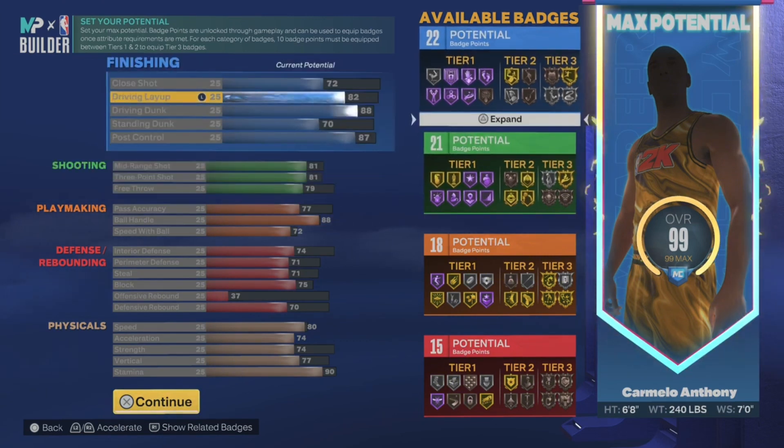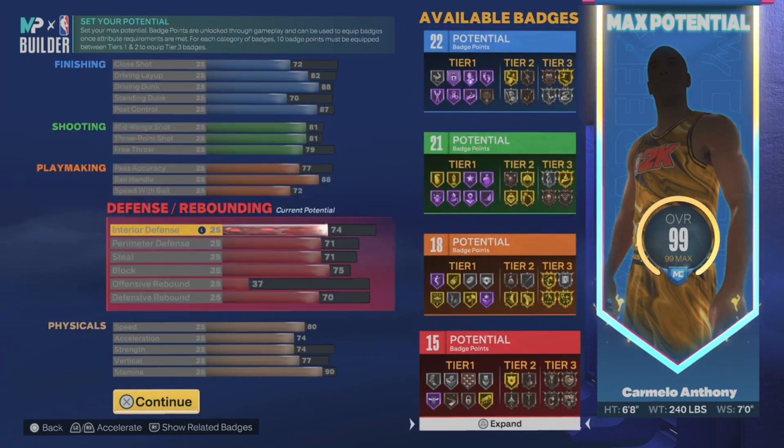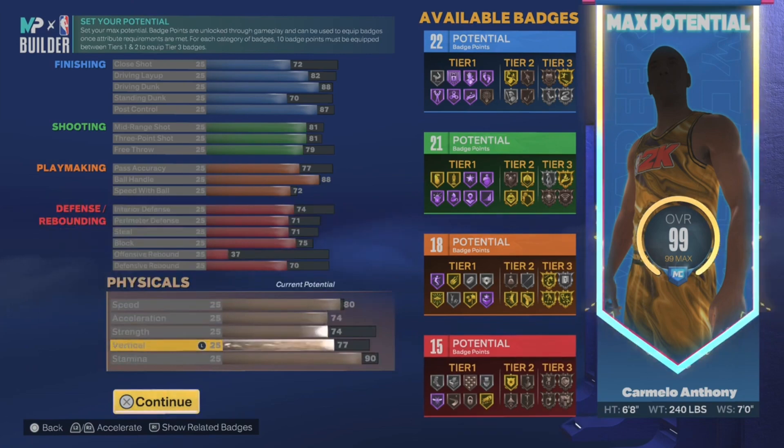Copy these stats exactly and then you can tweak around three or four points up or down and it'll stay around the same. The thing with replica builds is iffy. As y'all can see, this replica build actually has defense. I'd be getting put at the four and wrecking on this build with no problems, even against them big seven-footers.